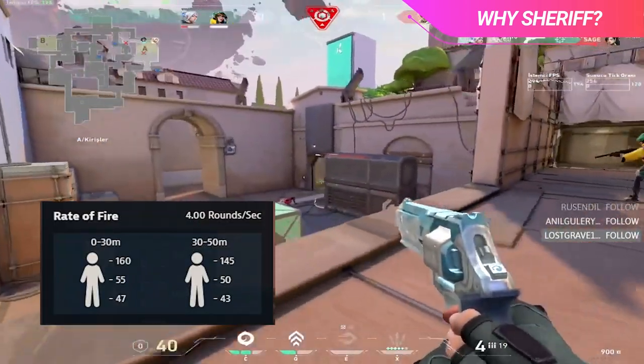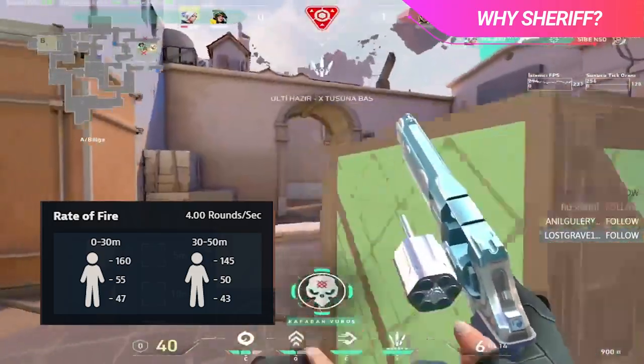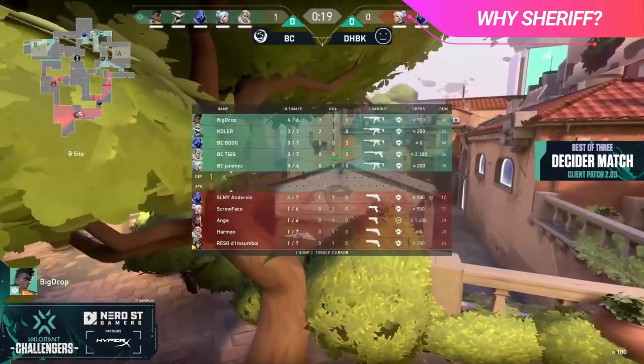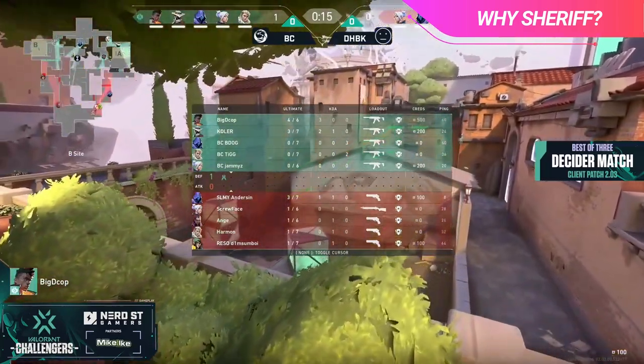It only takes 1 bullet to kill a target, and if you're a decent shot, you can easily get by with the Sheriff by just playing smart angles and abusing that 1 headshot that other guns do not have on this round. Not only that, but because you can carry your Sheriff into the 2nd round, your economy is set up to be super strong right from the start of the game.